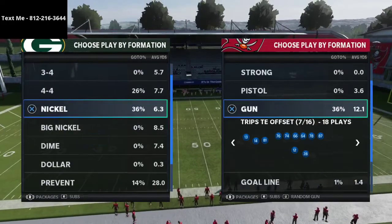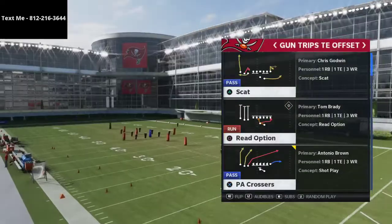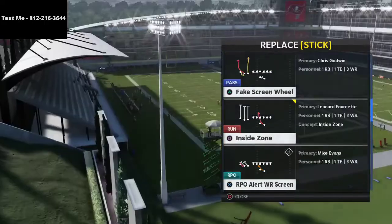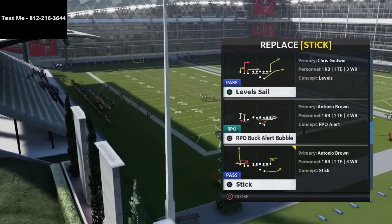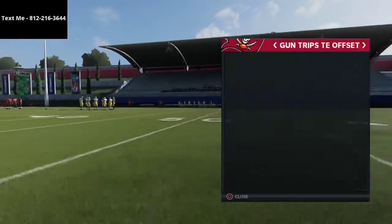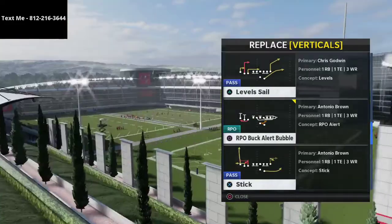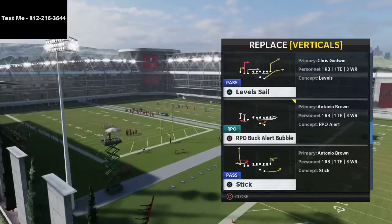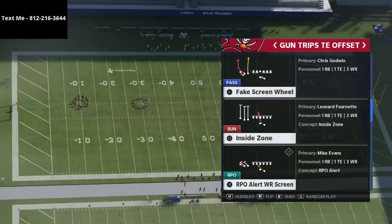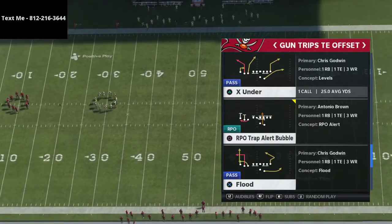Today I want to talk about Trips Tight End Offset, because you see a lot of players in the Madden community right now audibly going to this formation. A couple of plays we're going to put in our arsenal: the RPO Buck Alert Bubble, the RPO Trap, and we're going to run those with PA Crossers. Some people like Level Sail — I actually think the regular RPO Alert Bubble makes a lot of sense because of how the blocking sets up. Flood is also a really good play.